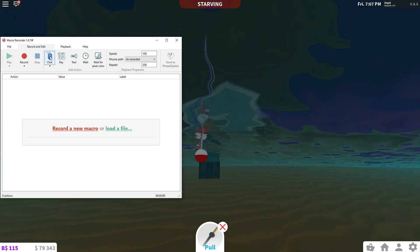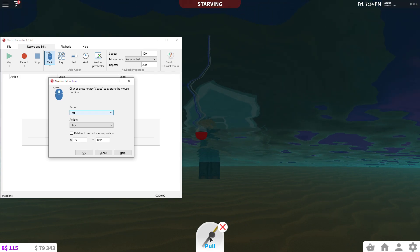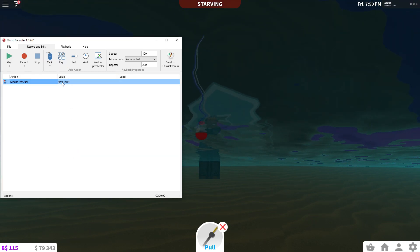Now here's where the glitch starts — you'll make it repeat the same process so the program gives you instant money without you working. Click the mouse icon, then go to your game and put your mouse somewhere inside the white box where it says 'Pool' — put it roughly in the middle. Click Space (your capture hotkey) and you'll see a red cross appear. Some numbers will pop up — do not change these numbers. Click OK.